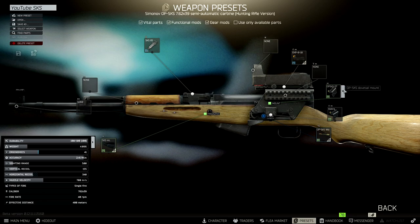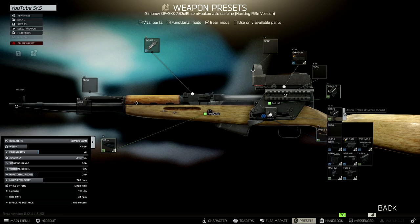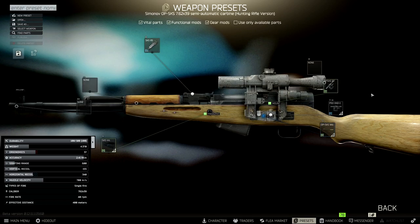If you want a bit more range, instead of the Cobra mount with the EKP on top, you simply put a PSO on the side. If your SKS came without a dovetail mount, you can buy the dovetail mount, put it on, and then attach your sight. I haven't put 20-rounders in this, but if you come across 20-rounders they are going to be absolutely amazing and make this gun even better. With an integral magazine you don't need to take mags with you — just one slot for PS ammo in your rig or pockets, so you've got extra room to loot. It's absolutely fantastic, this gun, early game.